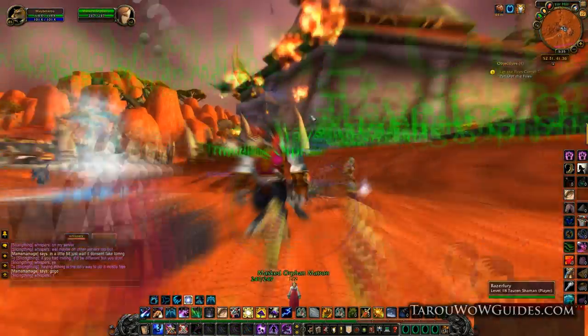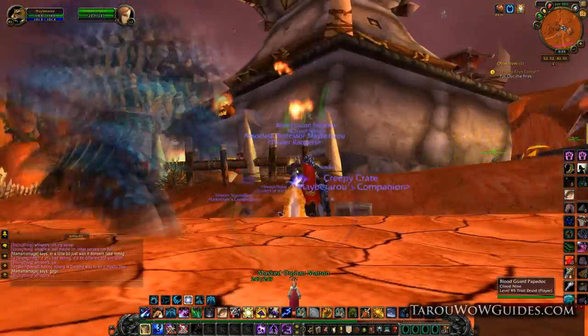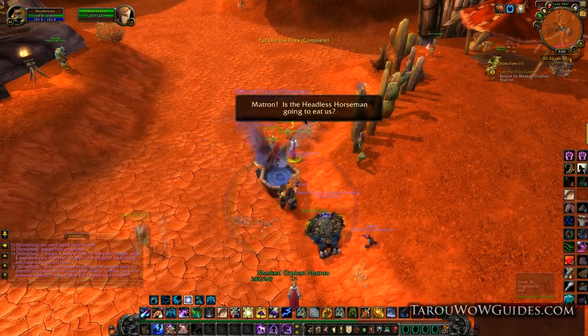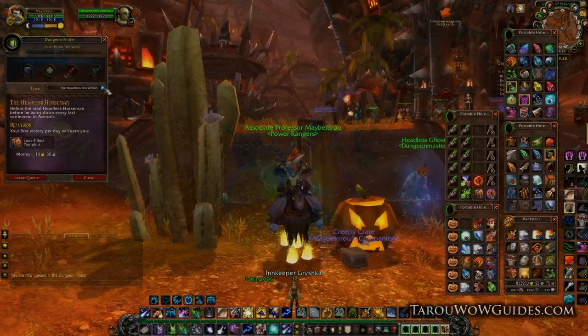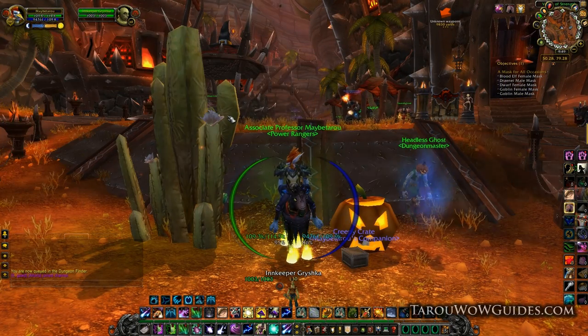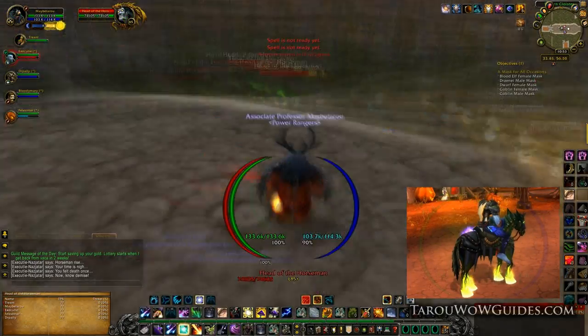The next thing I'm going to do is the Savior of Hallow's End. It's super easy and shouldn't take you but a few minutes to complete. Towards the end of Hallow's End, players start to thin out and it can be more difficult to complete, especially if you're on a low-pop server. To avoid that, try completing this quest early on — do it outside your major hub like at Razor Hill, just south of Org. After that, queue up for the Headless Horseman and try your luck at the Headless Horseman's Reins. You'll have a chance at it every day, so good luck.